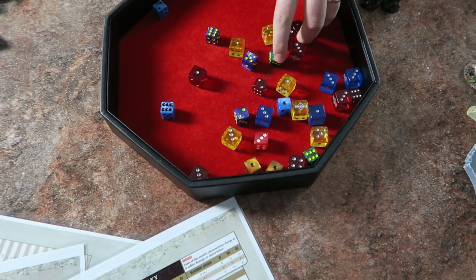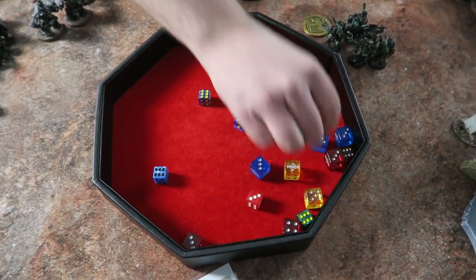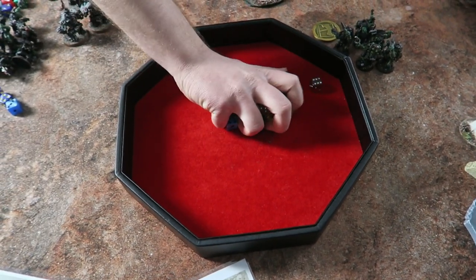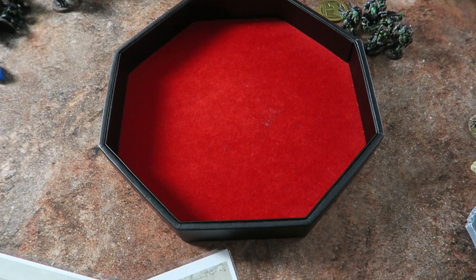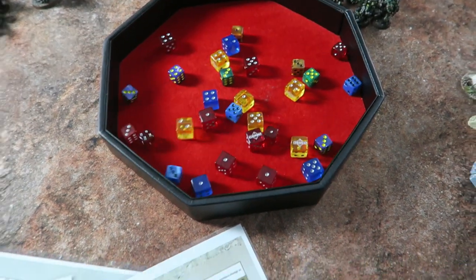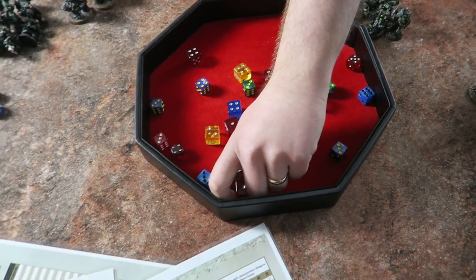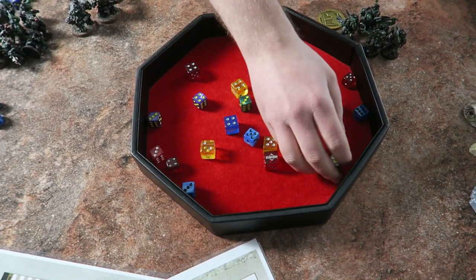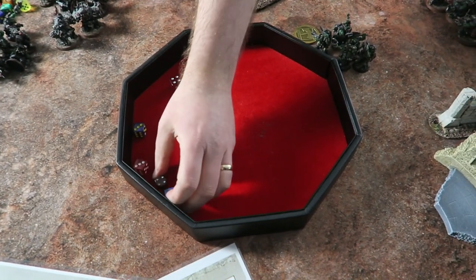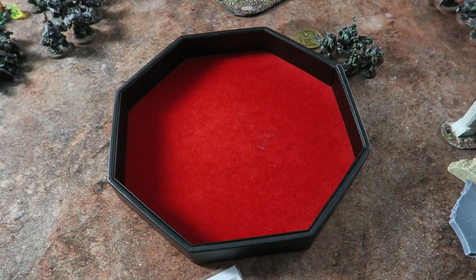Rolling the 30 Sluggers' attacks against the black and gold bikes — hitting on fives with Warpath active. Counting hits: 16 from the first batch. Rolling the second batch of attacks into the other bike squad — getting 38 hits in total across both combat groups. Just under average but not bad. The fight phase continues with the Custodians fighting back — this is shaping up to be a brutal first turn of combat.